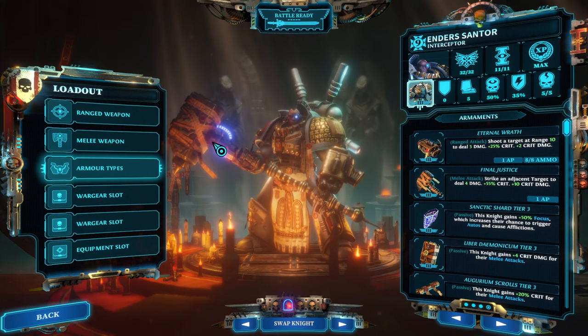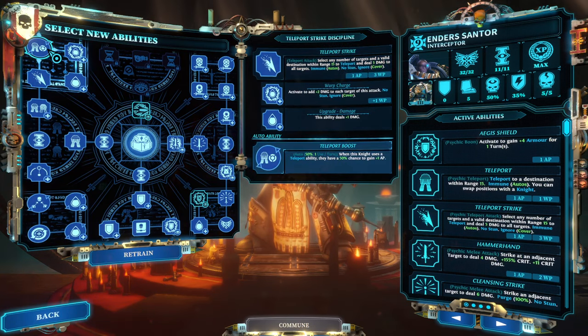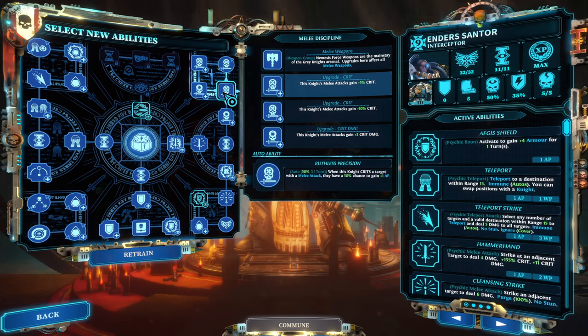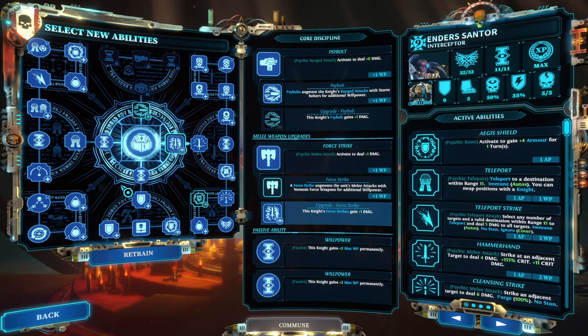In terms of abilities, the most important things are: number one, go into the teleportation route all the way up to the Teleportation Boost, because that allows you one teleportation per turn for free. Secondly, get into the Melee Discipline because that gives 15% crit chance, two crit damage, and once per turn you get one AP for critting.